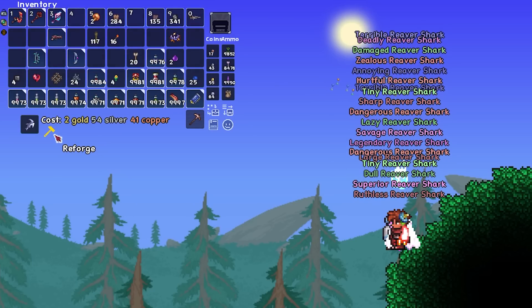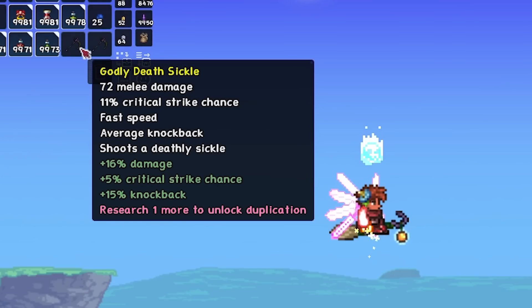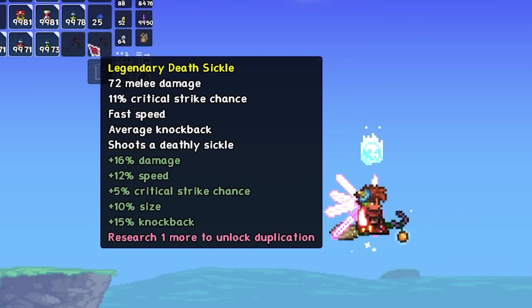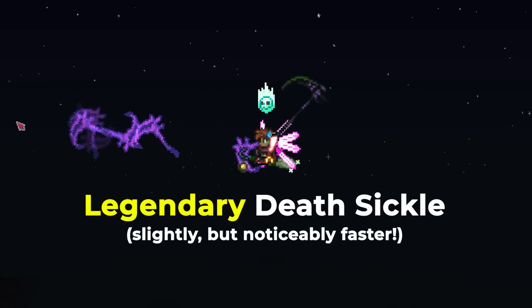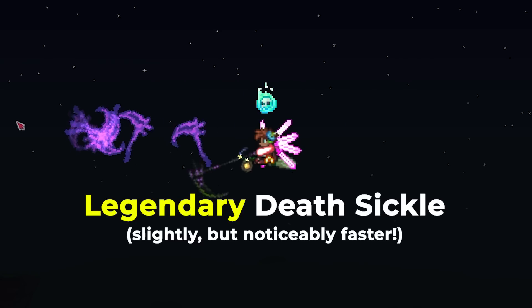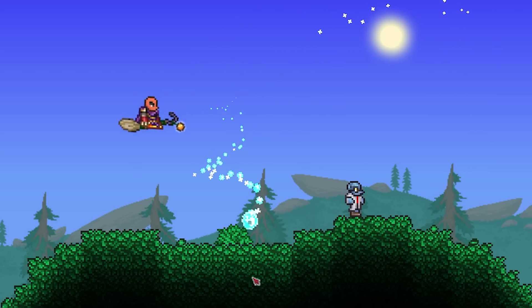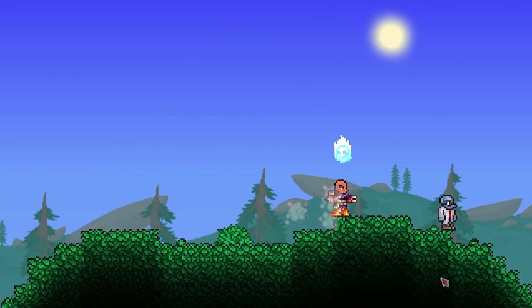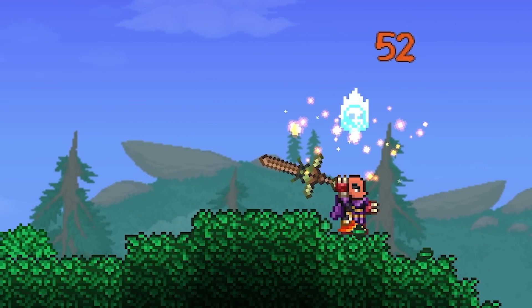This is also why prefixes speed up pickaxes when every other melee speed boost doesn't. So next time you think it's okay to settle for a Godly reforge, consider that Legendary literally lets your sword shoot projectiles 10% faster alongside extra melee speed. An extra 10% projectile fire rate from Legendary is rather significant, so don't overlook it if you're trying to optimize melee. Just remember that even if melee speed can't make your sword shoot faster, the best prefix still can — even if it will cost 20 million dollars to reforge it to do so.